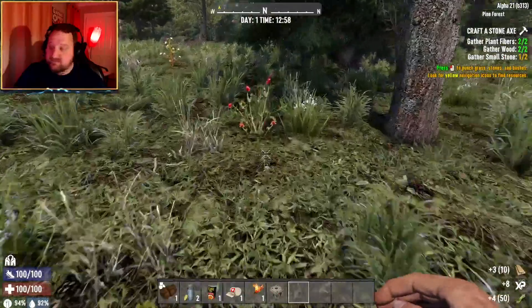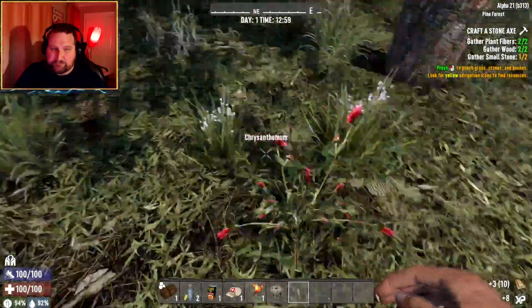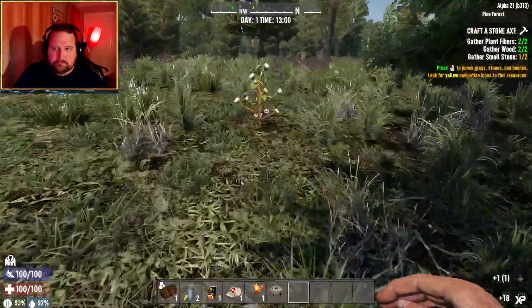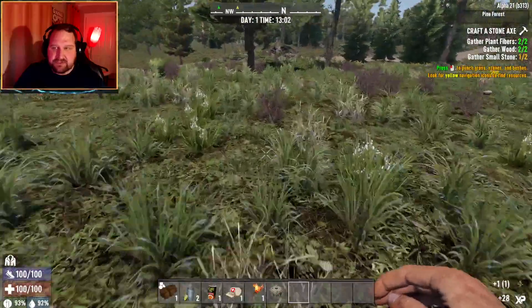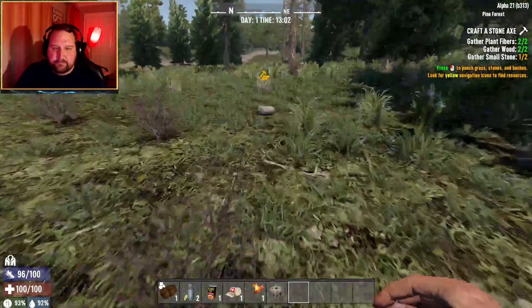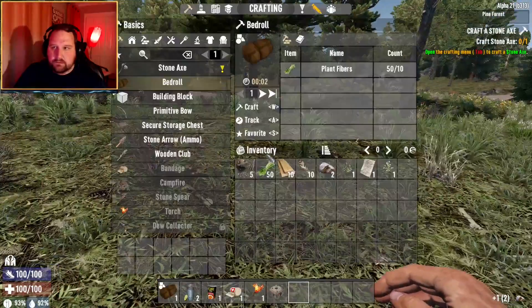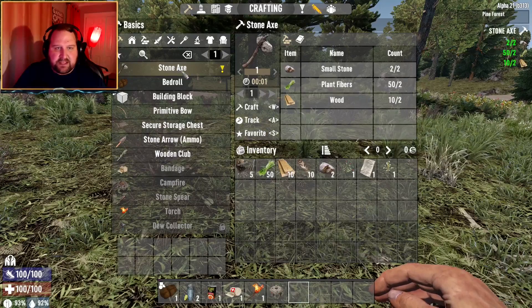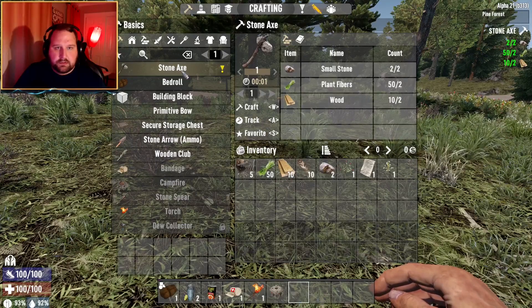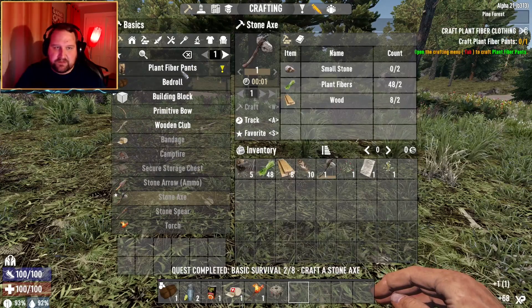I guess we're gonna meet up on Sean because we are very far apart from each other. Are you six from Joseph? Yeah, I'm two from you and six from Joseph. Yeah, on my way, I'm coming to you. Craft a stone... how do you craft? Craft is with W.